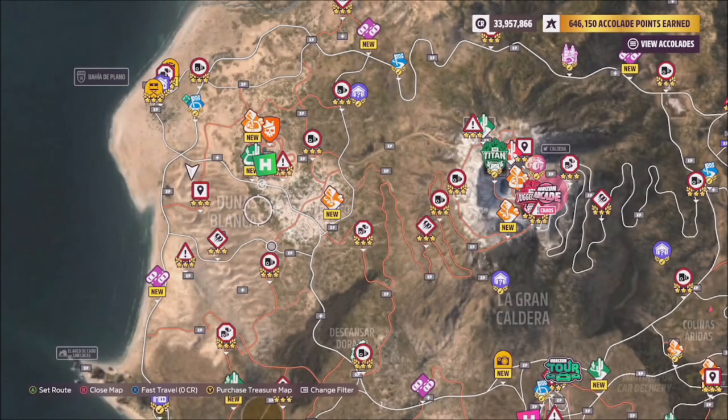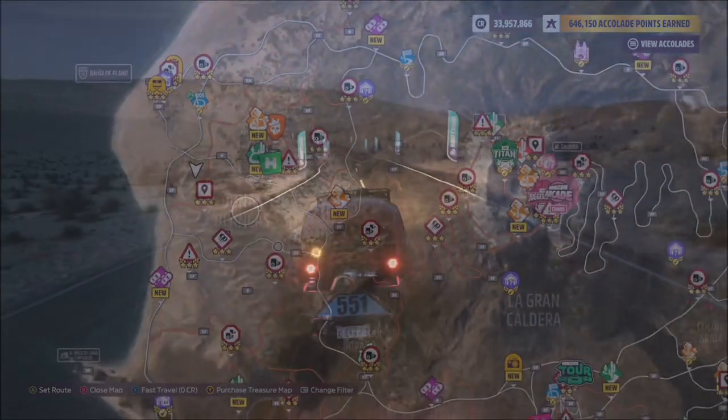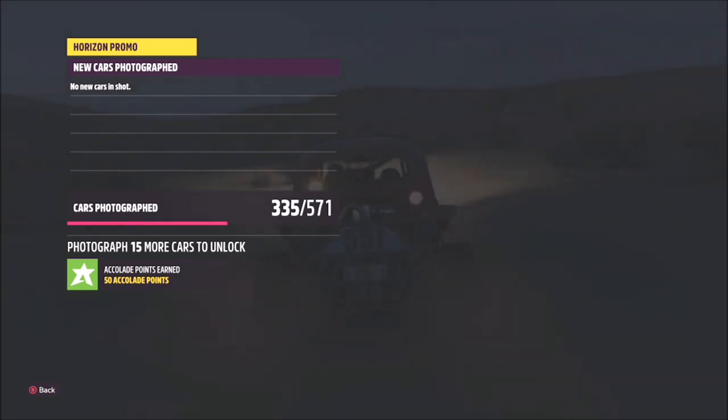Once you've hopped in, this is the location of Junas Blancas — it's on the far west side of the map, says it in big white letters. Once you get here, you don't have to do any jumps. As soon as you've spawned, hit up on the d-pad to take a photo, then hit the right tab to take a promo quick shot. It will pop up with two boxes: one saying that you are in a buggy, and the other that you are at the correct location, Junas Blancas.